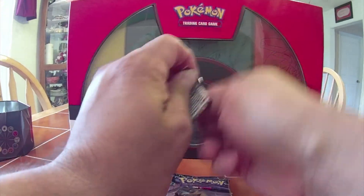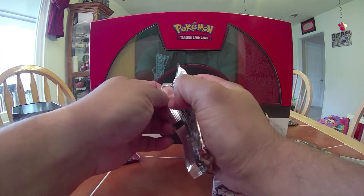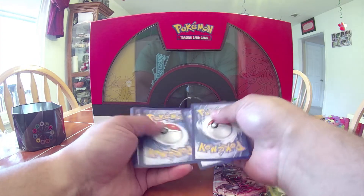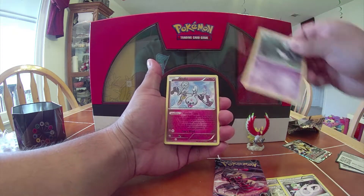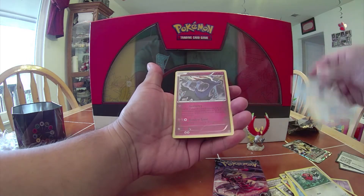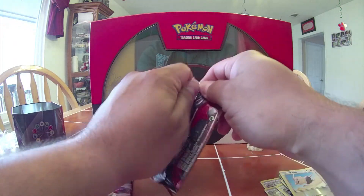I had to pause and turn off image stabilization because it was drifting. There we go, that'll work. So here's the Steam Siege pack — going three from the back, we have a Gardevoir Spirit Link, Lampent — that feels thick — a Klefki, Nosepass, Chimchar, Charmeleon, Remoraid, Clauncher, Fletchling, Rockruff, and a Xerneas which is a holo, so pretty good!